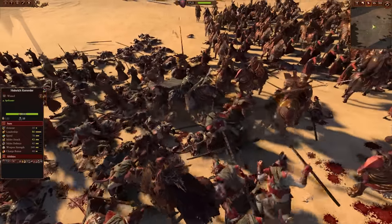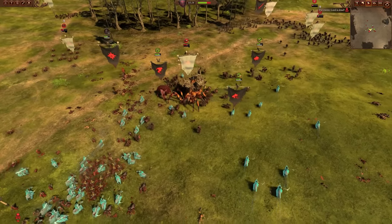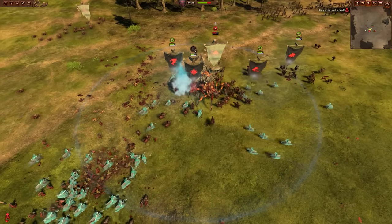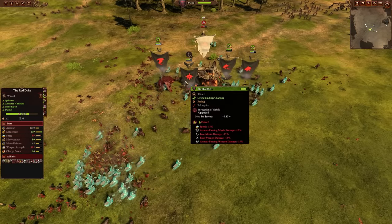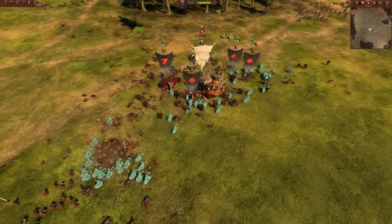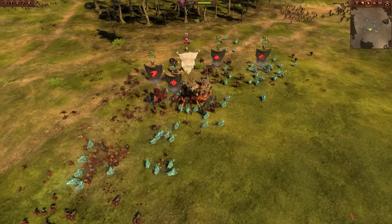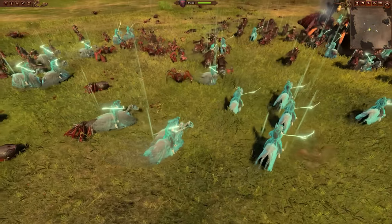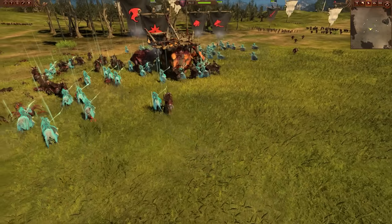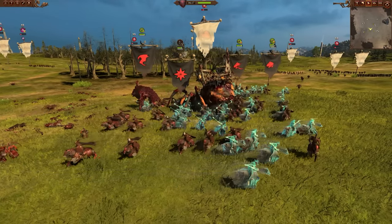Regeneration allows a unit to heal infinitely until it reaches its healing cap. When you use Invocation on a regenerating unit, it doesn't increase their healing cap — it just makes them reach it faster, which isn't necessary and wastes the free healing regeneration provides. That said, if a regenerating unit like a Vargulf or Terrorgheist is about to crumble, an Invocation could save them. But in general, spam Invocation as much as possible on your stronger units.